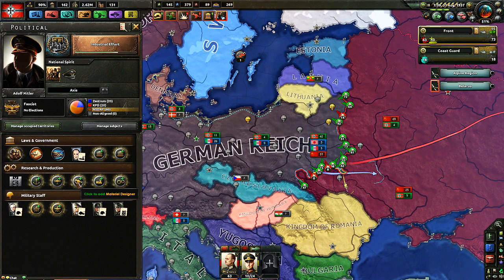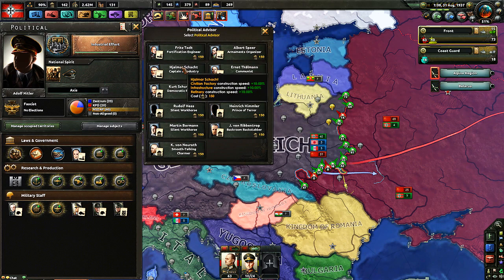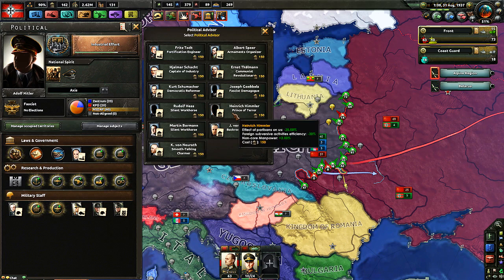We have some political power. Let's see what we can do. Material designer, aircraft designer — I do want some stuff. Fortification? No. Conversion? No. Captain of Industry? We're not doing civilian factory or infrastructure right now, but this also goes towards repair. And infrastructure we need to keep. We need to keep our game up, we need to be on top of that. So that might be a good thing to have.